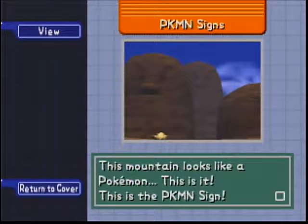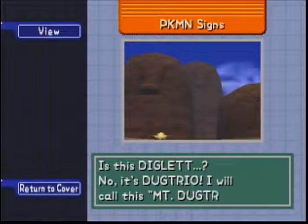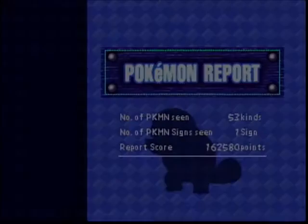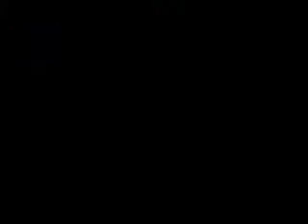This mountain looks like a Pokemon! This is it! This is the Pokemon sign! Is this Diglett? No! It's Dugtrio! I will call this... Dugtrio! How fitting! And why would you say it's Diglett when there's three of them?! That's common knowledge! And you're a professor! He's like the worst Pokemon professor ever! I don't even remember the name of his damn grandson!